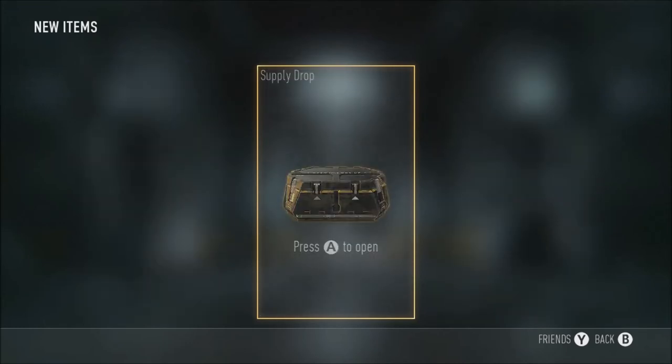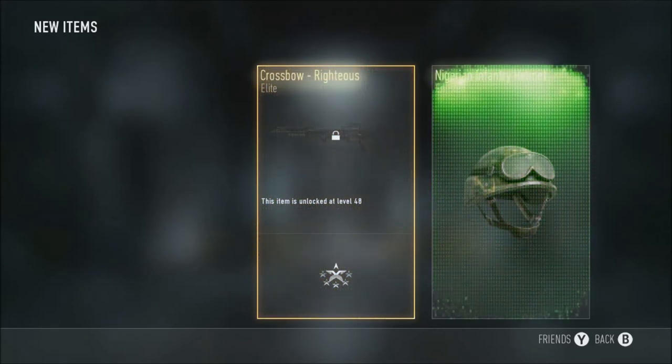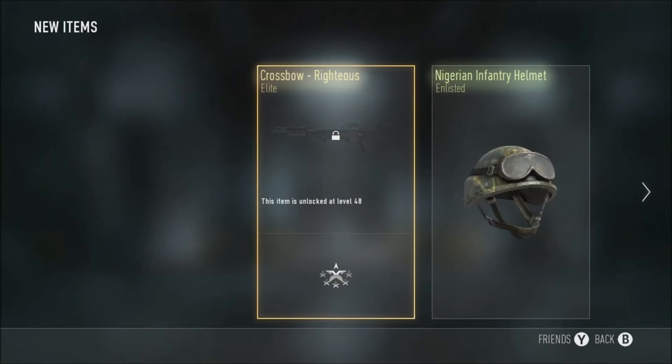Alright, we've got a singular supply drop here, let's see what we get — something good. The Crossbow Righteousness and the Nigerian Infantry Helmet. It's an Elite — I just swore for the first time on my YouTube channel. MLG Illuminati confirmed. But yeah, that's Crossbow Righteousness and the Nigerian Infantry — that's it for that supply drop. Crossbow's not exactly too good, but it's an Elite and it's red, so yeah, sick.